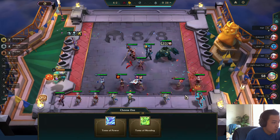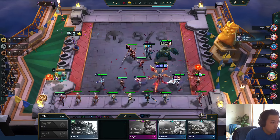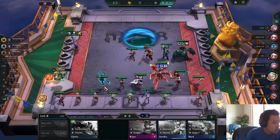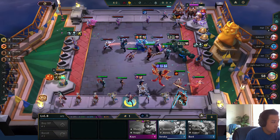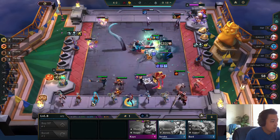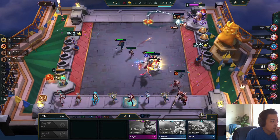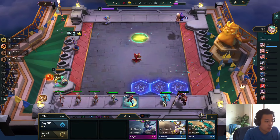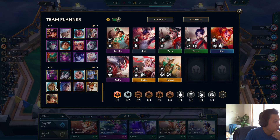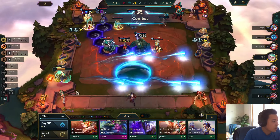Hmm, did something happen? I didn't notice anything — just normal TFT gameplay happening. And now it's just the Kayle show. Now the question is, do I roll for Galio or do I just use Hui to upgrade my board and go 9? Watch Kayle one-shot their entire frontline.